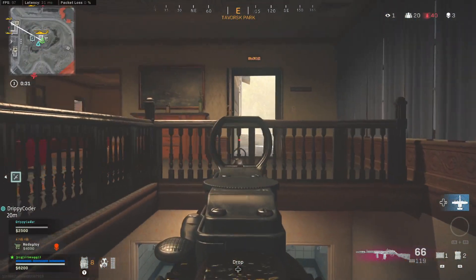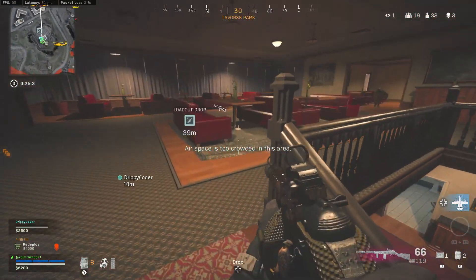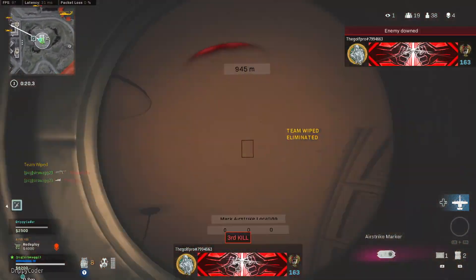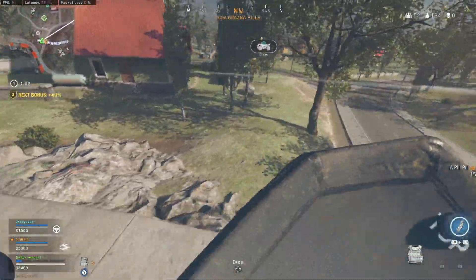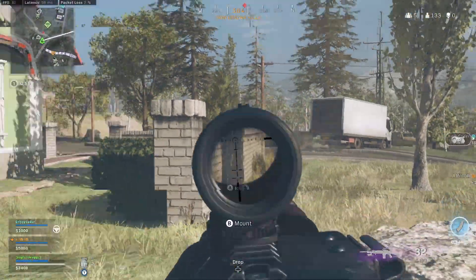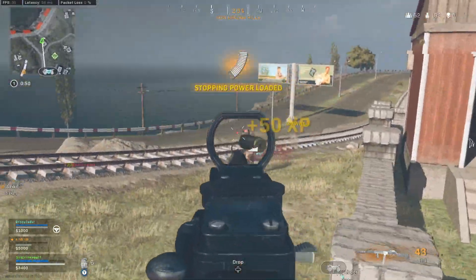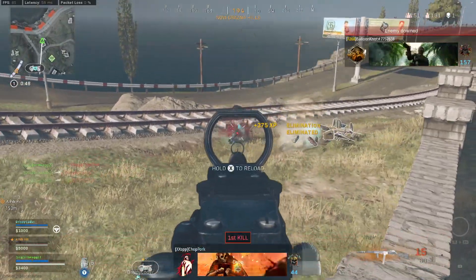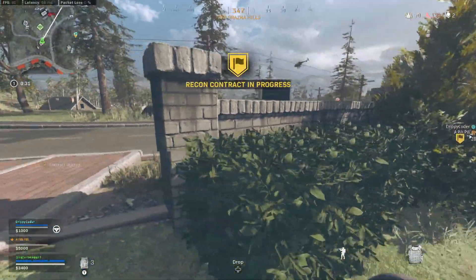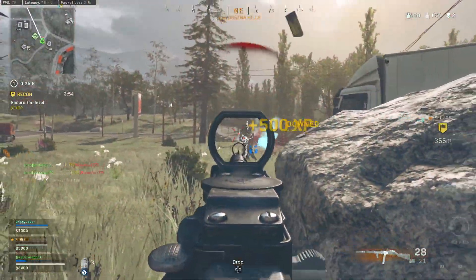Where I think the PPSH really pulls away is with its ease of use by being way more accurate — you wouldn't expect the SMG to be the more accurate option, but it is. The last thing I truly believe separates these weapons is the damage per mag, where the PPSH is miles ahead because it can have a 71 round clip compared to the FFAR's 50. Since we are using these weapons with a sniper and have no backup weapon at close range, this makes the damage per mag extremely important. Both weapons are great, but after using both extensively I believe the PPSH is the best sniper support weapon within all of Warzone — you have the TTK, ease of use, and insane mobility. The PPSH is the second most mobile SMG within Warzone and that is too valuable to pass up as a sniper support weapon.